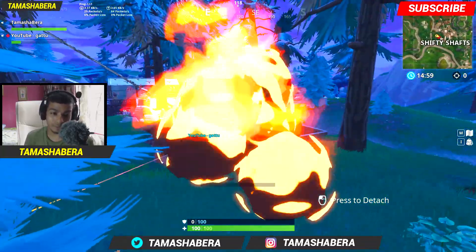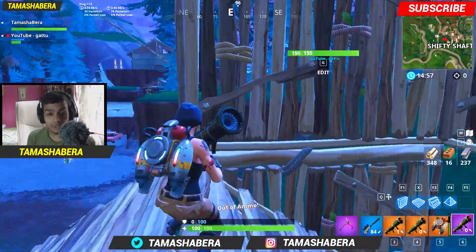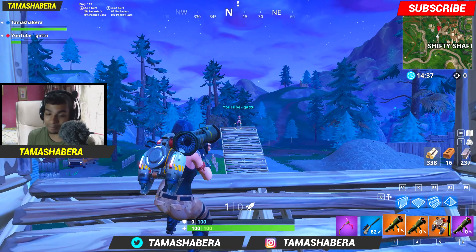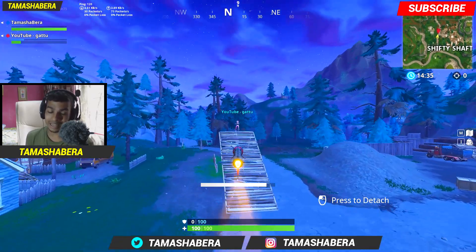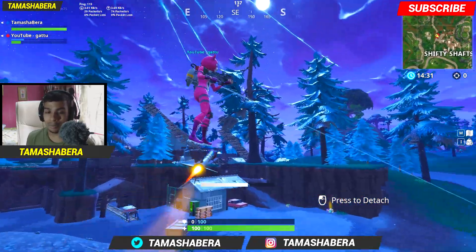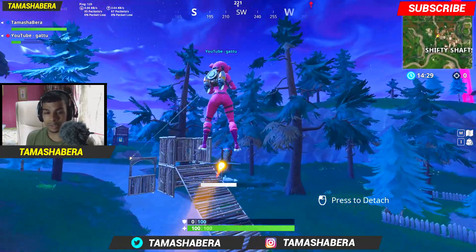Once you're on the rocket, you can emote, you can get down, or you can jump down if you want. If you have a jetpack, you can propel your teammate towards an enemy base and that person can easily take them down. You can apply this in any way possible.